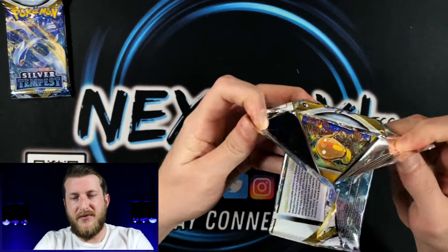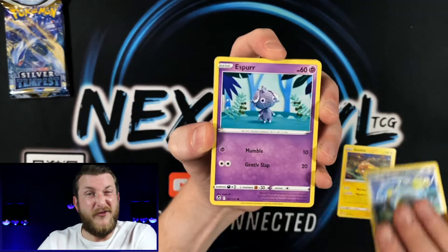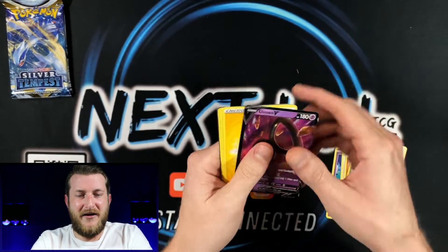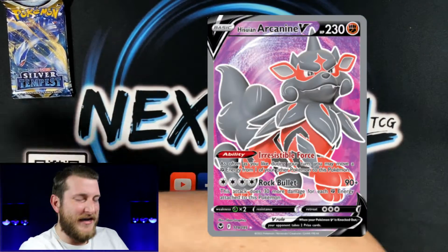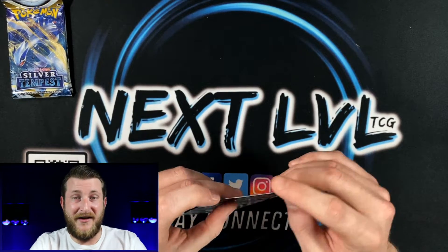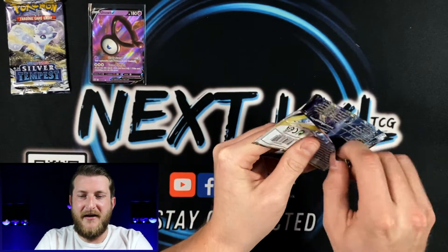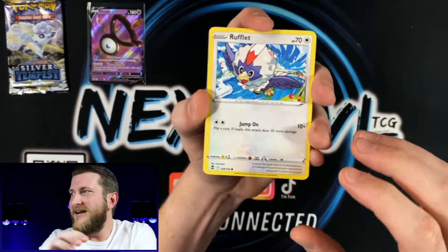How have your Silver Tempest pulls been? I've been seeing a lot of people on social media pulling that Lugia V alternate art. I definitely have not. My biggest chase card is the Hisuian Arcanine — not because the Hisuian form is my favorite, the OG form is much better — but when Arcanine finally gets some love, he becomes my chase. The full art Arcanine is definitely my biggest chase card, with Lugia coming in second.